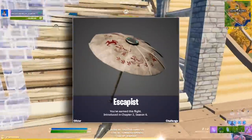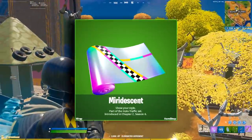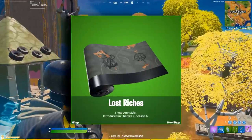For gliders, there's the new Escapist Brella for the new LTM and the Flare Fair. Finally, for wraps, we've got the Miradescent, Planetary, and Lost Riches.